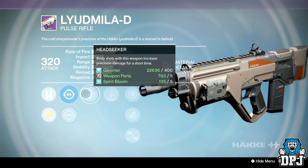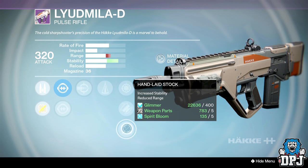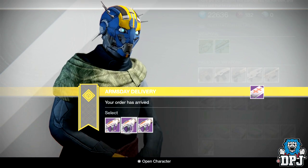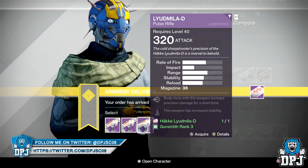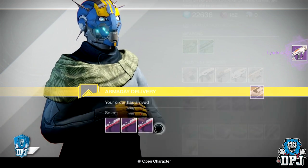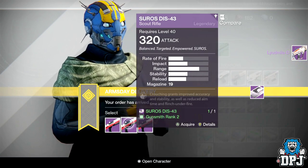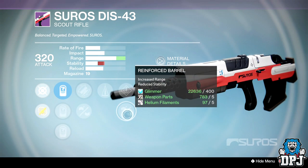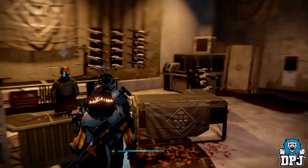Look at this thing — forget about the sights, that doesn't really matter. We've got Head Seeker, Counterbalance, Snapshot, Fitted Stock, and Hand Laid Stock. This thing will be a damn laser beam. It's the one roll I believe is probably better than the one I've got. Head Seeker or Glass Half Full are the two perks you want. It's just an absolute beast. I've also been holding out for a perfect Suros — this one has Reinforced Barrel and Counterbalance — but forget that, it's all about that Lured Melody.